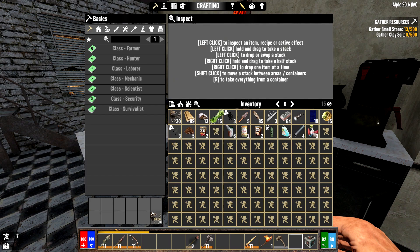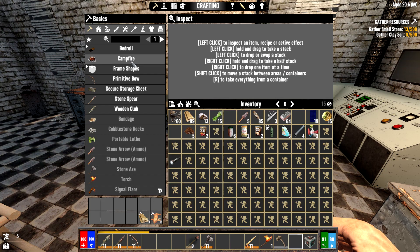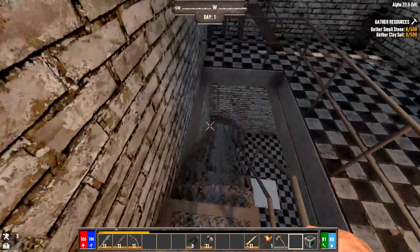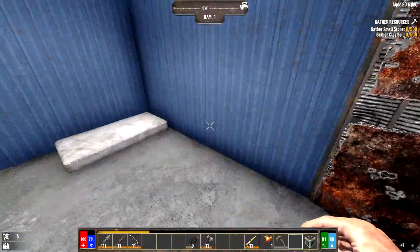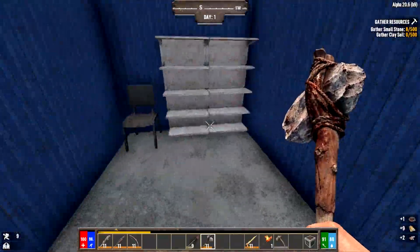I'll scrap the cans and chairs to get resources from those, and sell the flashlight. I'm going to keep the die because it comes in handy later when we want to make another class paper. Then I make a campfire — you can see the crafting queue timeline down here. We just continue walking around the trader, grabbing everything and harvesting as much stuff as possible.